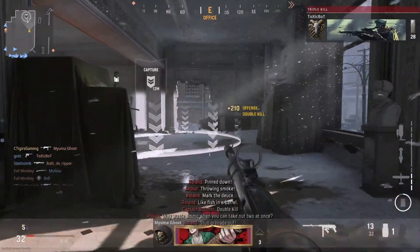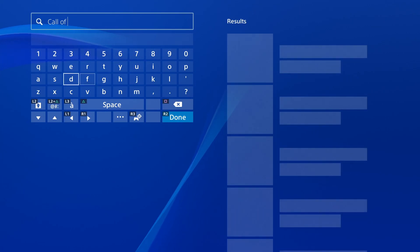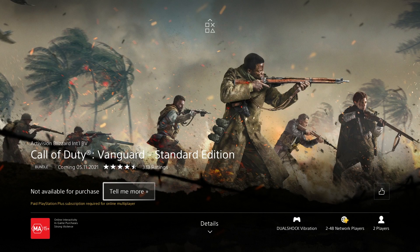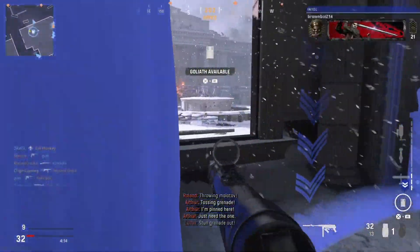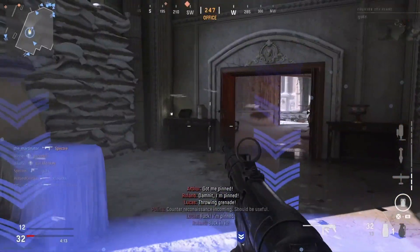Now let's say you don't have automatic downloads turned on — what do you do? This is the second way: you can go to the store and download it from there, like you're seeing on your screen right now. It's not allowing me to download it because I've already purchased it and it's in my game library. But if you haven't purchased it yet, purchasing it now will prompt you to download it from the store.